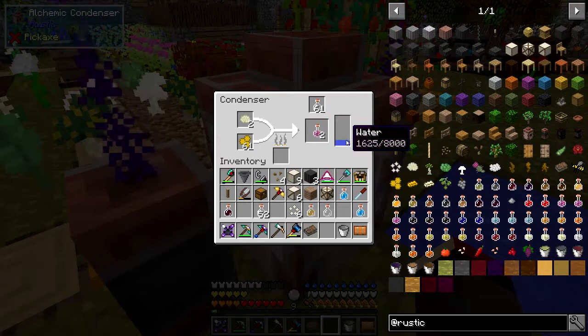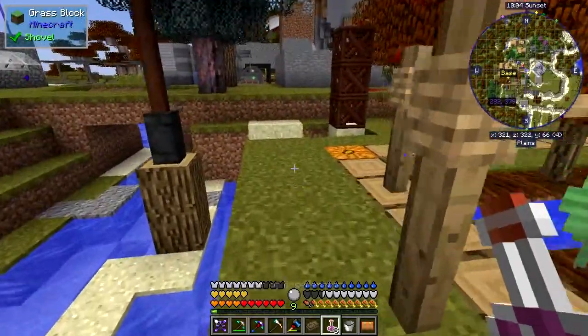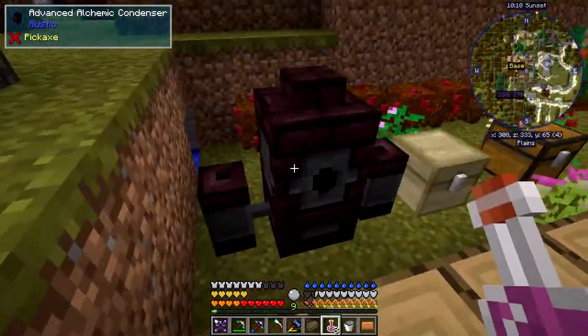That's how that works. Let it get on - it should make about six actually. It depends how much water it uses up - each bottle uses 250 millibuckets. It's run out of coal so it made four for one piece of coal. The other one I've got is the advanced alchemy condenser, which is this setup, and the only difference is you need three retorts and the recipe is slightly different.